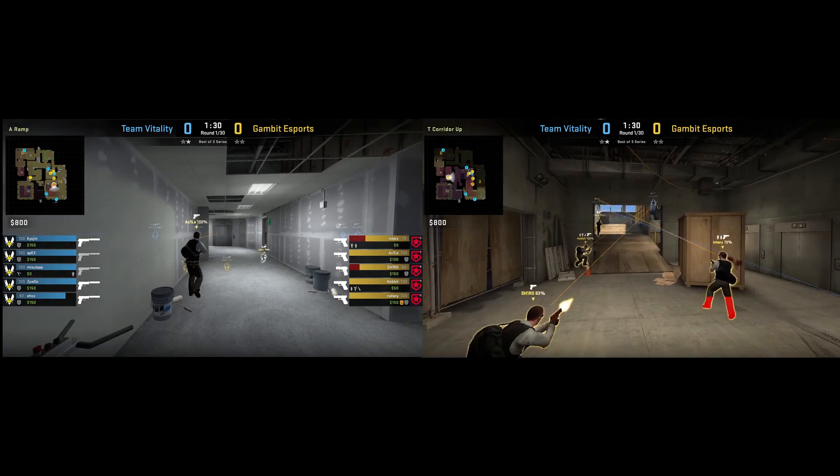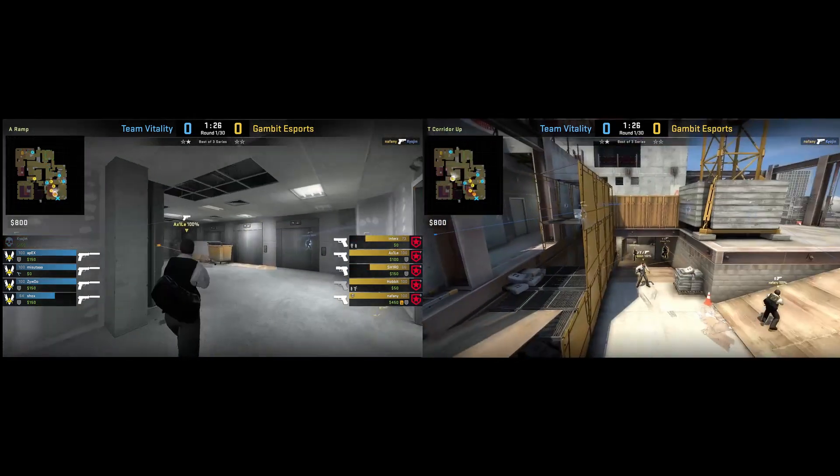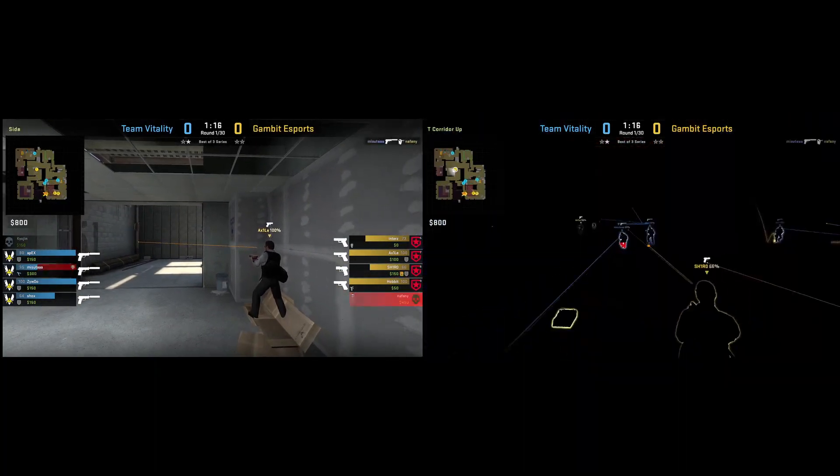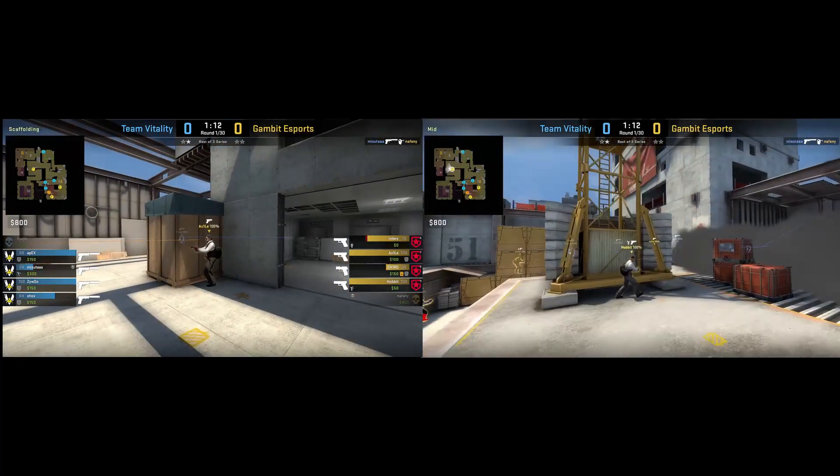Then they all peek and make their way up yellow and ramp. Nathne finds a kill onto Kyogen. Sandbags gets mollied and 2 A-site smokes get thrown.